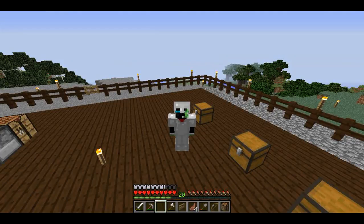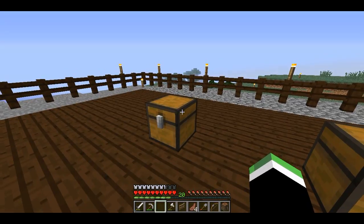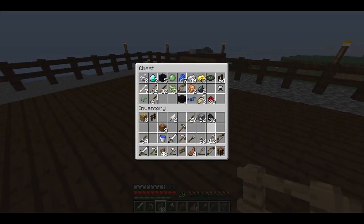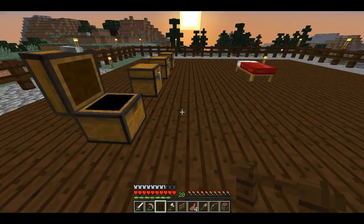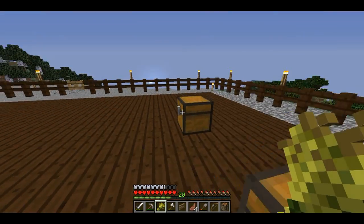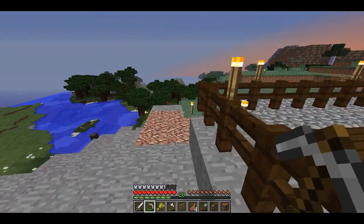Hello everyone and welcome back to Three Lives in Vanilla Minecraft. Today what I think we're gonna do is try and wrangle up some cows. Here are my fences — I got my fences. I mixed up, I done lost my mind. And as you can see, I have no wheat — wait, I have one wheat. That is also going to be a problem, so we may also have to set up a little farm.